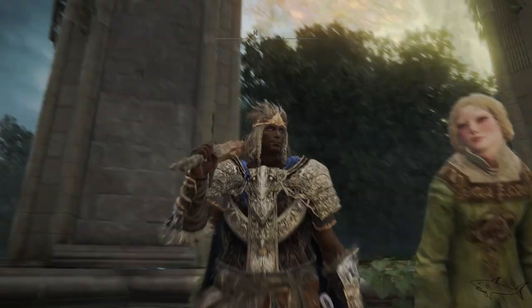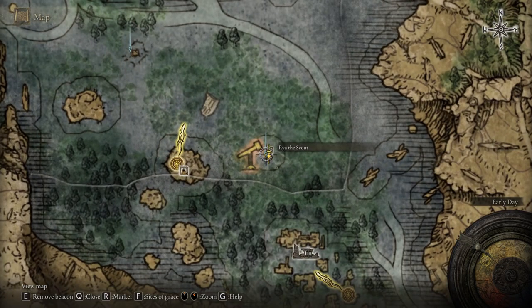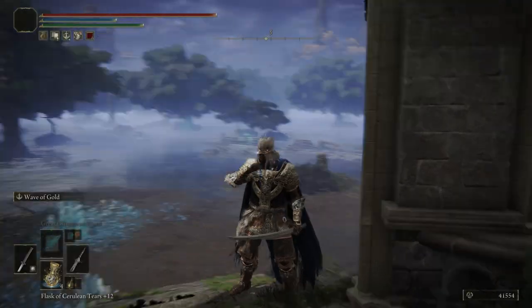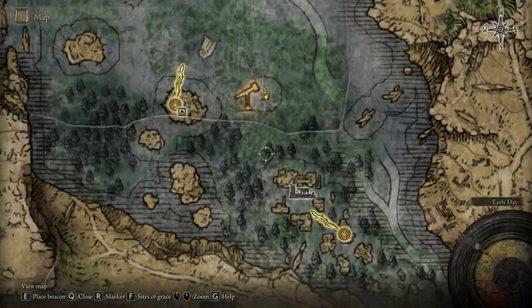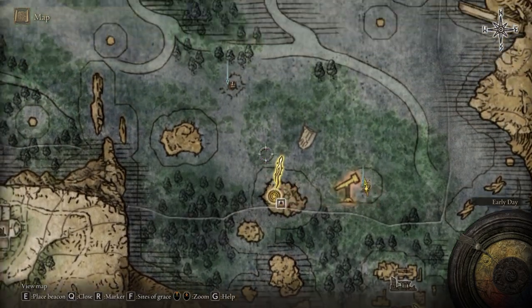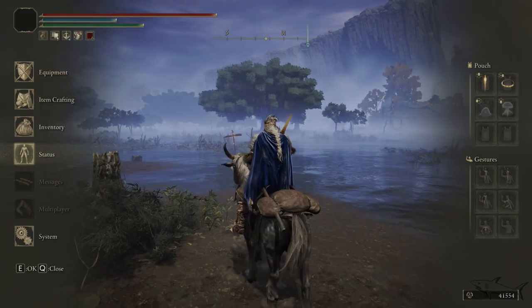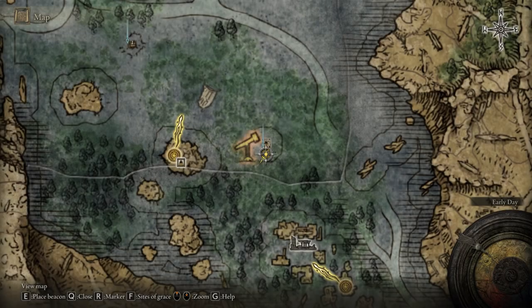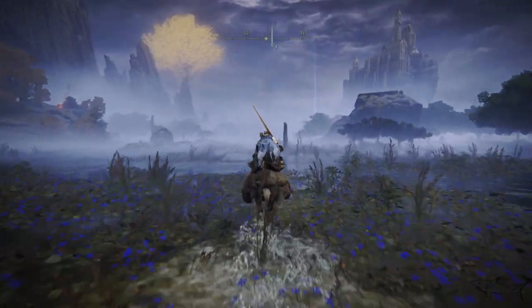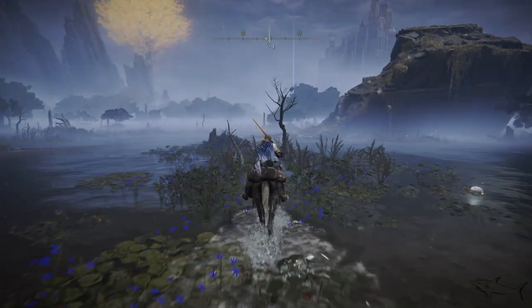Now let me show you how you can find the thief who has this necklace. Just follow me on the map — we're going to go together right now. Let's grab the horse. We're going to start from Rhea's location near the Senec Isle and go in that direction, because this is my new game plus so I know exactly where we have to go.